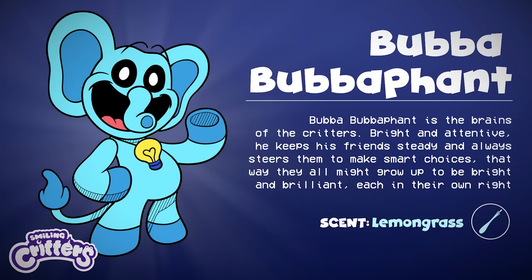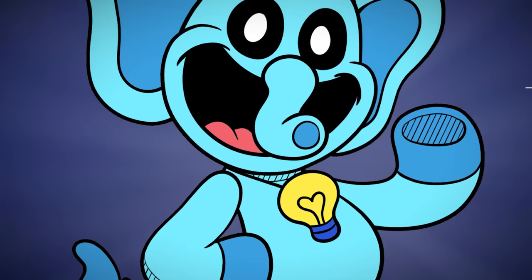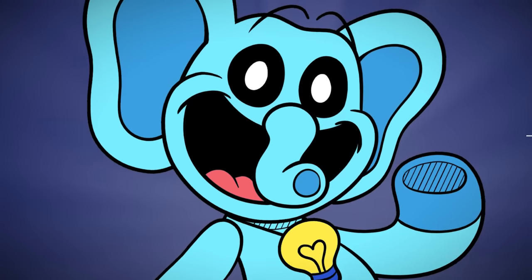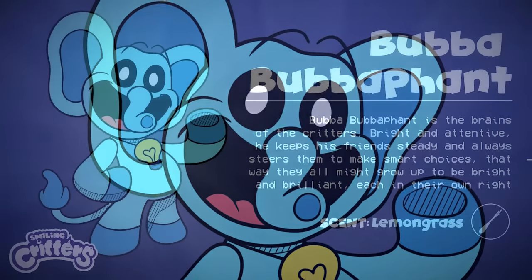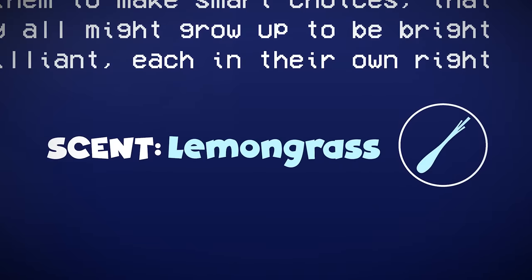Bubba Bubbuffunt is the brains of the critters. Bright and attentive, he keeps his friends steady and always steers them to make smart choices, so that they all might grow up to be bright and brilliant, each in their own right. His scent is lemongrass.